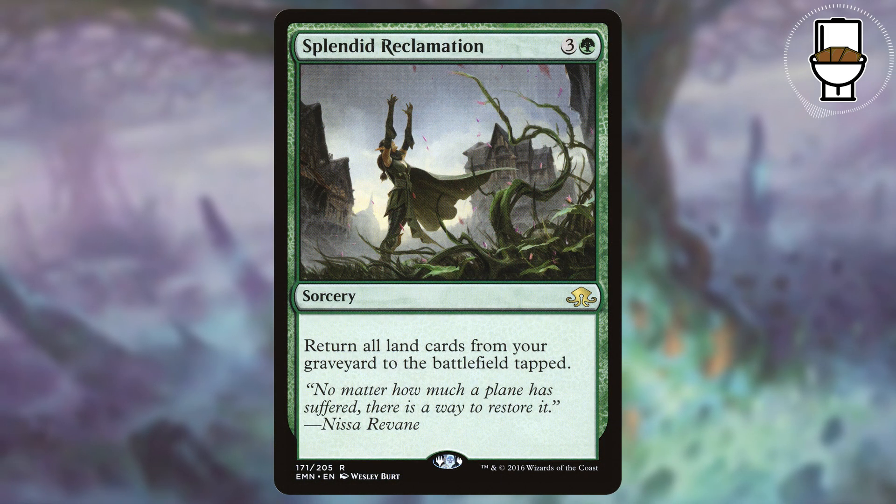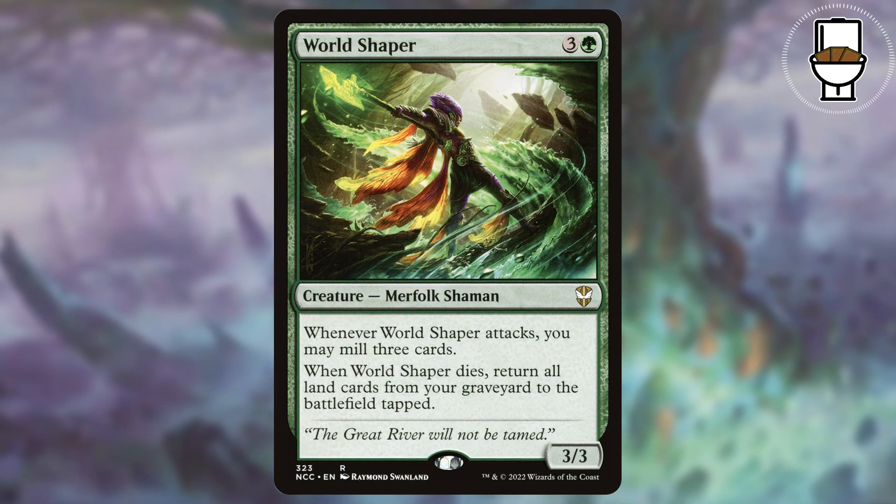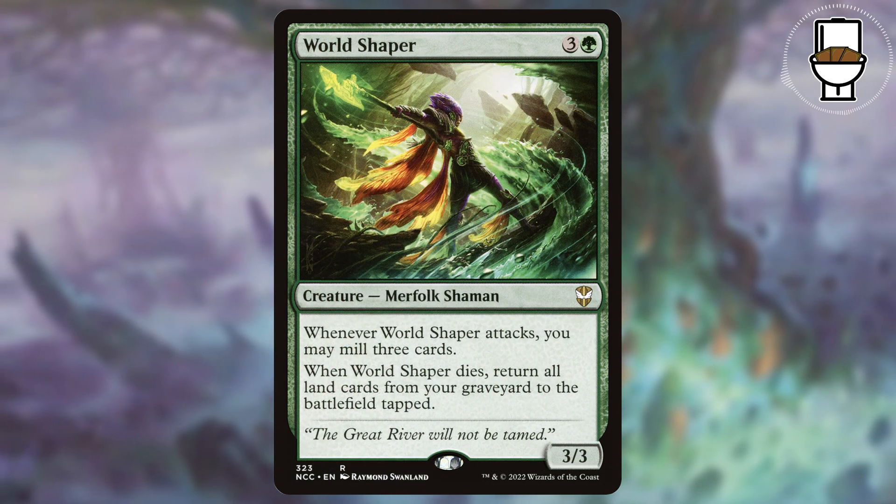Splendid Reclamation is a sorcery that will get all lands from our graveyard back onto the battlefield tapped. And World Shaper will do the same thing when it dies. And this is a creature, so it'll be easy to sacrifice.